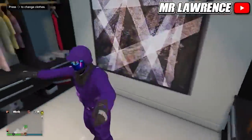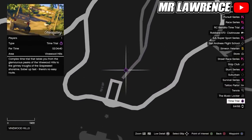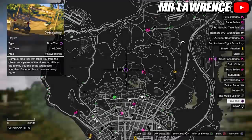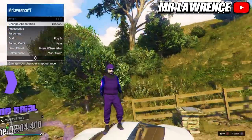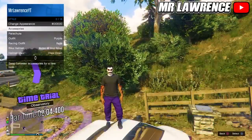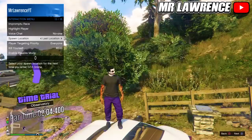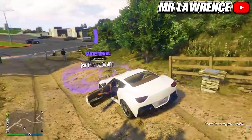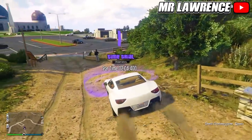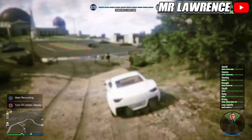Now I will show you how to get the rare IAA badge in online. Make your way over to this week's time trial — it changes every week so it may be at a different location for you. You can equip any outfit, but just remove all your accessories. Also make sure your spawn location is set to last location. Then get in any car, drive into the time trial and start by pressing right on your D-pad. Now hold down on your D-pad and switch to Franklin to go back to story mode.